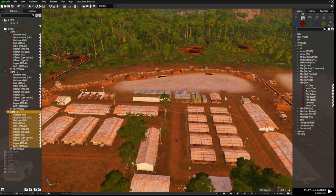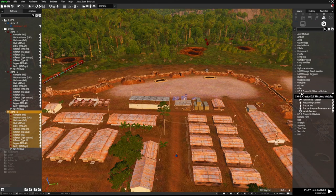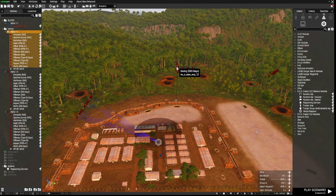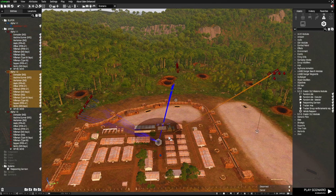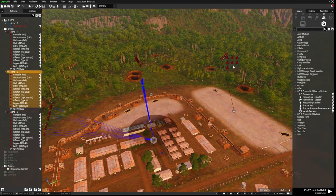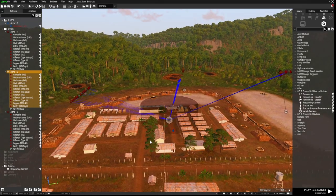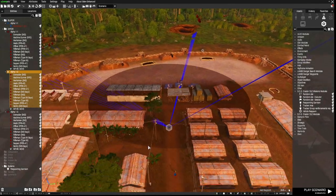Now in Systems under the SOG Creator DLC Mission Modules, I'm going to grab a Respawning Garrison and place it down. I'll highlight these groups of AI, right-click, connect and sync to the module. I'll do that with all of these groups. Those three enemy groups are now synced to the module.